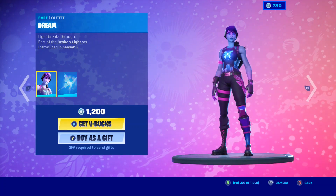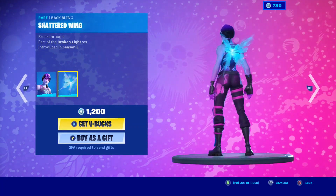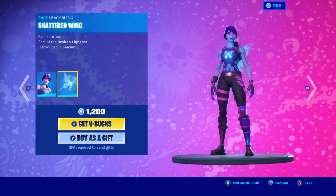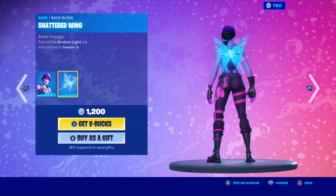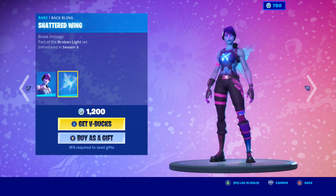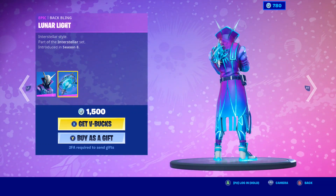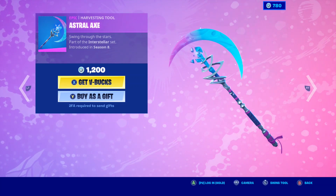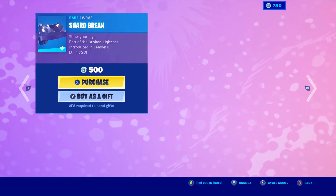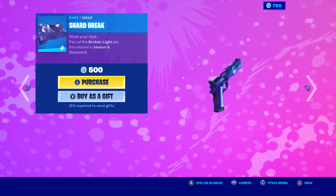Dream is back with the Batbling Shattered Wing — one of my favorite skins. This is a very great skin, though nobody ever uses her. Luminous with the Batbling Lunar Light — you'll see a lot more people wearing this one. Also the Batbling Astro Axe pickaxe, which is great. The Shard Break wrap isn't great — it's too much purple, looks too much like the Zero Point.